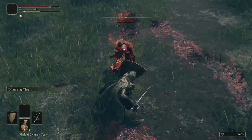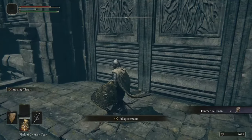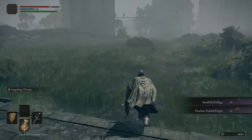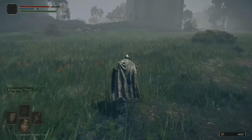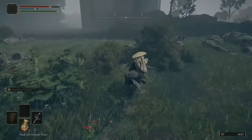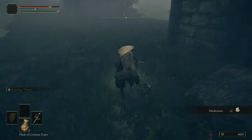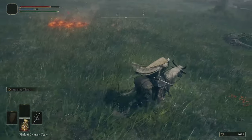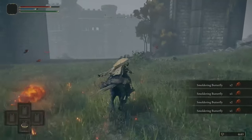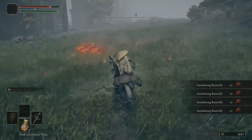There we go, he's dead. I don't think we'll be doing any Elden Ring PVP on this channel. Got a small red effigy, duelist's furled finger - not going to be using any of that. I'm just trying to follow the usual route I take when playing. Let's run to this little fire field here and pick up these butterflies - smoldering butterflies. Later on we can turn them into fire pots to throw at enemies.